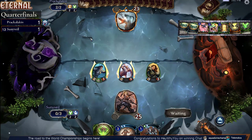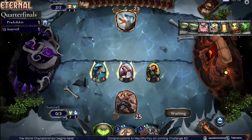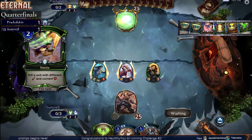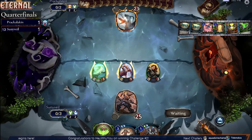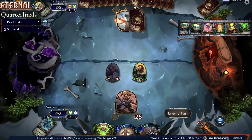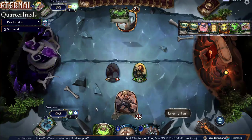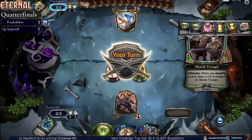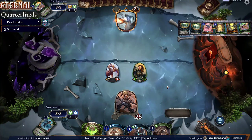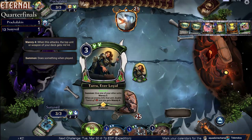This might be a display bug in hand — not that many cards for Prack. But again, similar to game one, Prack's got a Desert Alchemist and a Smite. Unfortunately, that kill is going to give — because that was the unit that got Warcry 2 — that's actually going to give Tara the ability, and that's going to put Tara up to a 6-6 Warcry 4.